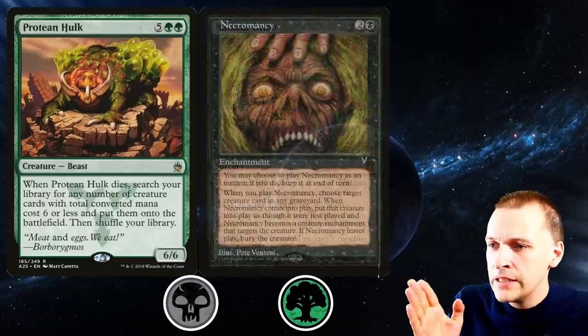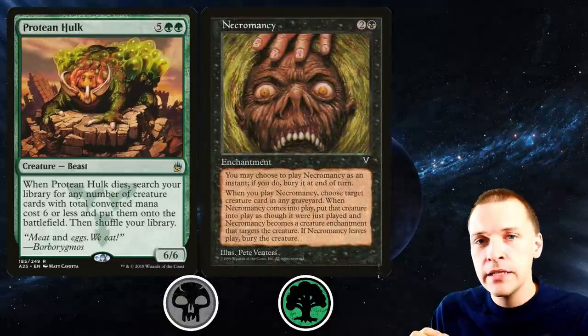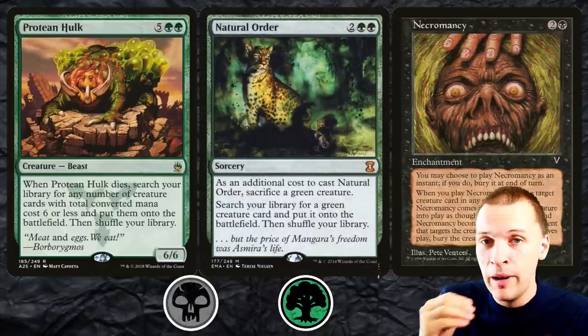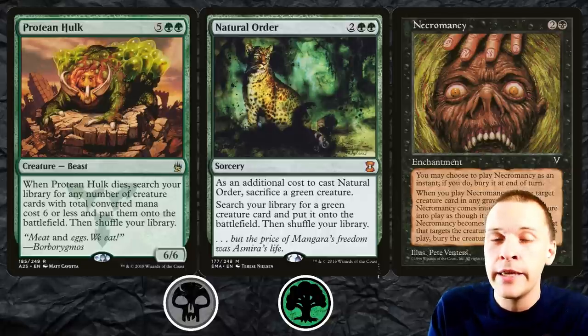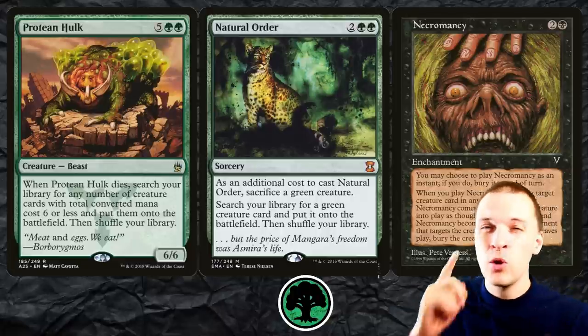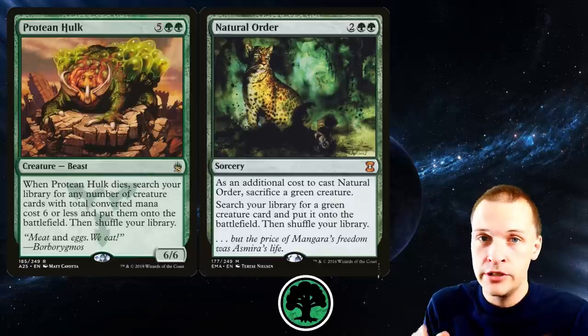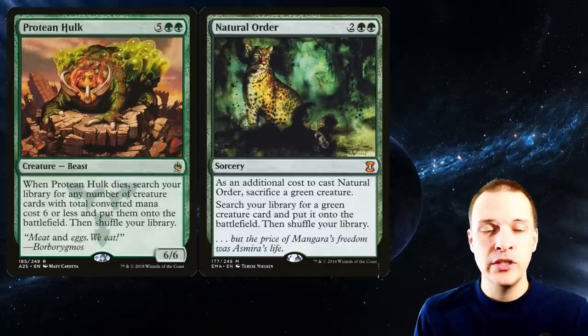A problem with Necromancy is that you're required to have the Protein Hulk in your graveyard, which is a little bit tricky. So the main plan here is Natural Order as Plan A, and Necromancy will probably just be quite good inside that deck as a general concept. We don't actually need to be on black — getting sac outlets from other colors is also a possibility, and artifacts are really good at that. We will get back to the sac outlets later.